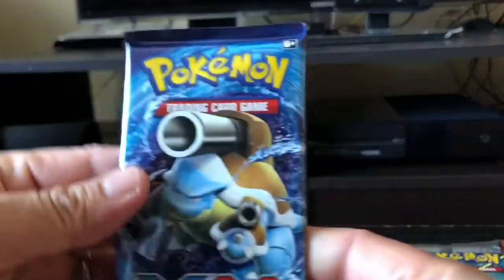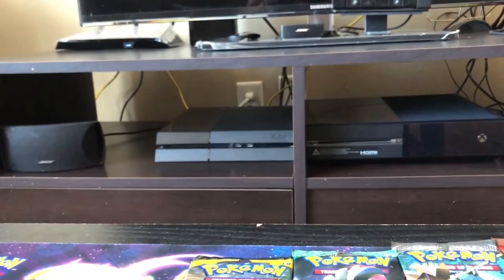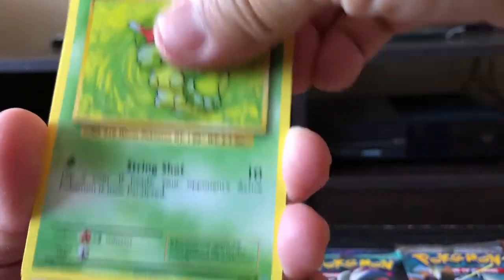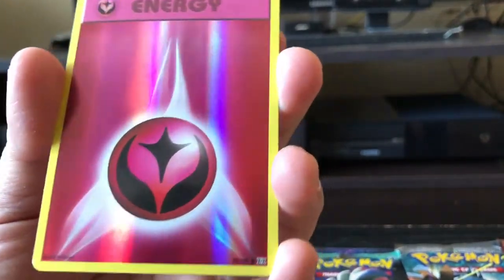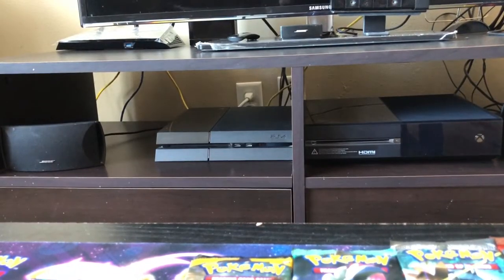Sorry guys, I'm just trying to organize everything so it won't be much of a mess when I'm done opening up. Next up we got Evolutions in a Blastoise pack. Starting off with Devolution Spray Trainer card, Pokedex Trainer card, Porygon, Lightning Type Energy, Caterpie, Gastly, Diglett, and a Fairy Type Energy Reverse Holo. And the rare in the back is we got a Blastoise EX. Not a bad pull at all.